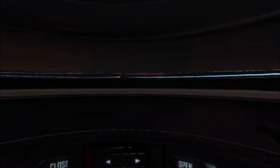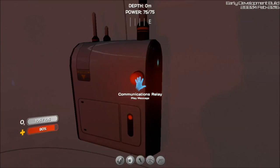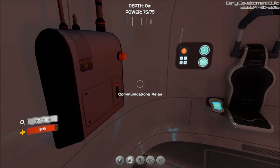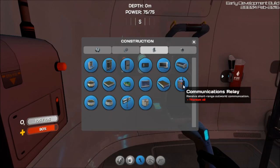There's one of the changes — we have a communications relay in here. There are no story elements at the moment, but this is the new communications relay, which you can actually build in your base as well. It costs two titanium to receive short-range outward communication, which is a little strange — it says short-range, but it should be long-range, because who else is sending you short-range communications here other than the secret organization keeping the Sea Emperor captive down in the lava zone.